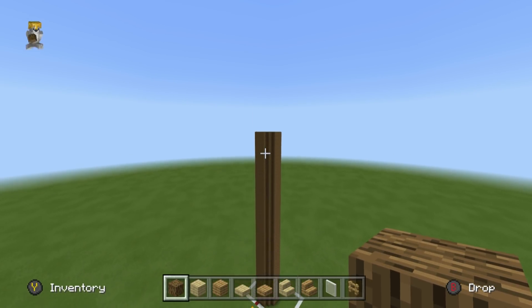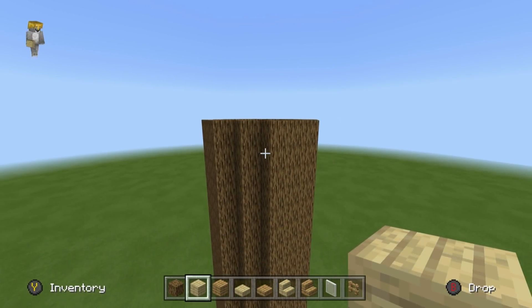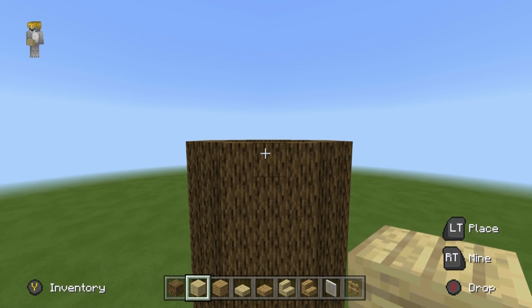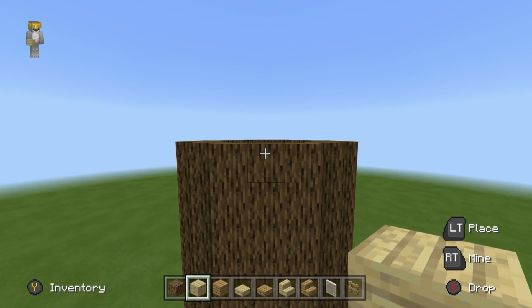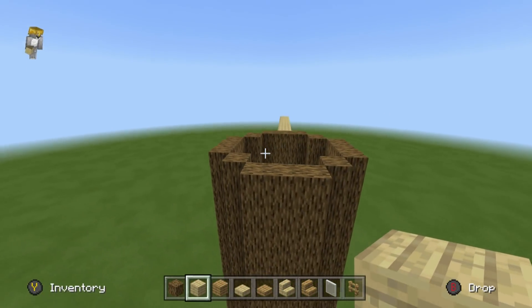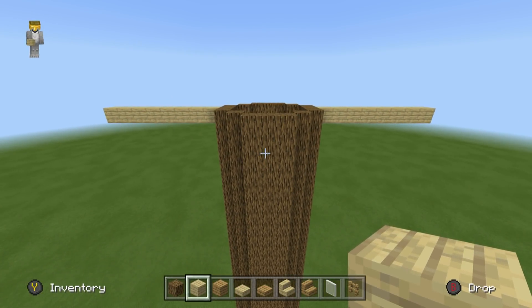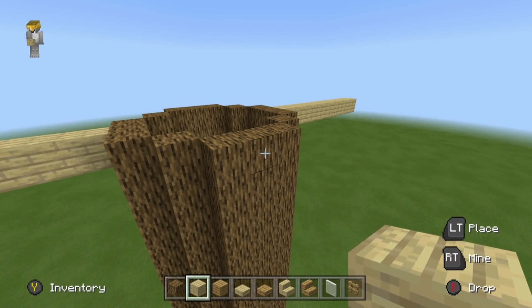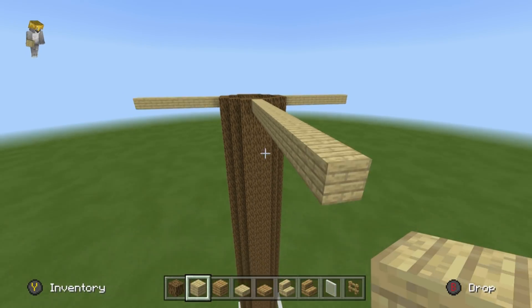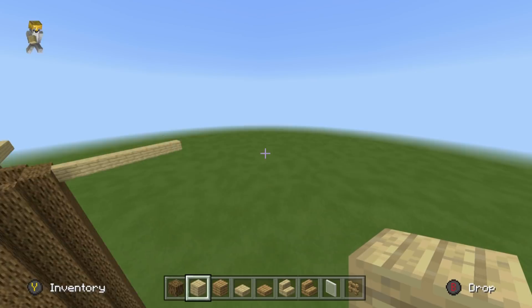Once you've made the trunk, the next thing is to focus on the platform at the top of the tree. You want to find the front of your tree, then take the top front and top back and extend eight rows of birch wood planks outwards — one through eight — from both the top front and top back. Then extend the left and right sides outwards each by thirteen blocks. The end result should look like a large cross shape that you can connect at the right angles to form a big rectangular platform.